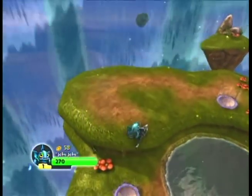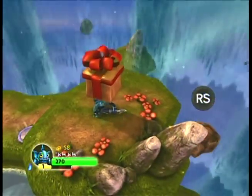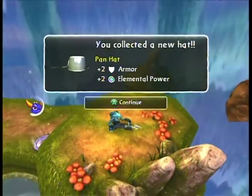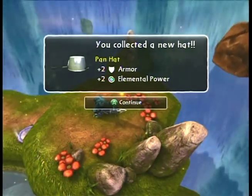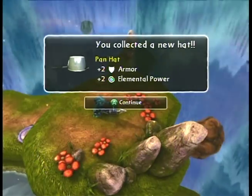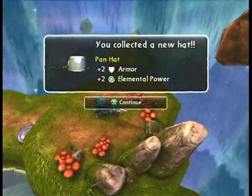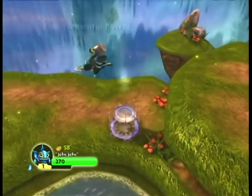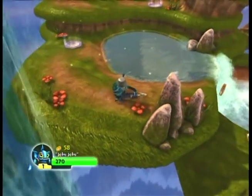I'm going to hold off on getting those treasures down there, because first I'm going to hop up here on these bounce pads and get another hat. This one is a pan hat, made of a frying pan I guess - it's not a frying pan, it's too deep for that, it's more of a sauce pan. I don't know, I'm no good at cooking. But it gives me an armor boost and an elemental power bonus. To be quite honest, normally I don't actually put these hats on my characters, but I figure it'll be wacky fun for you viewers at home.